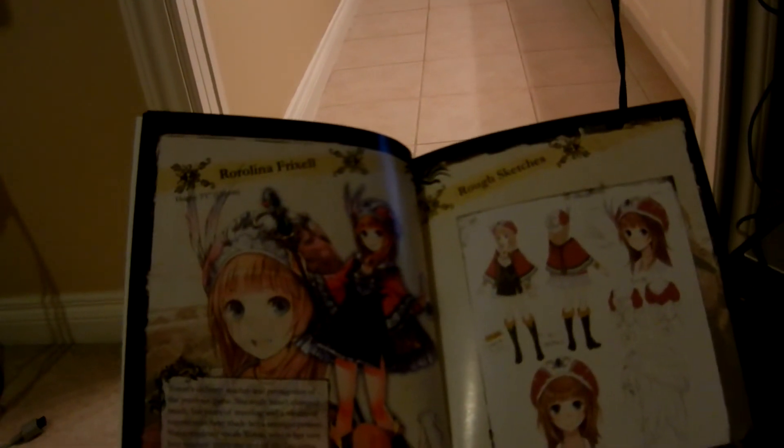The art book — let's see what's in here. Flipping the first few pages, skipping the title page, and we have character bios and rough sketches. And we have Rorona, the protagonist of the last game and so-called Master of the Tori. I wonder how that would turn out. And we have a few other characters which I don't know since I haven't played it yet.